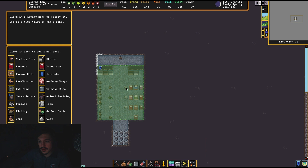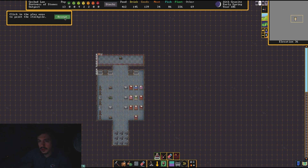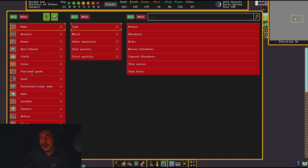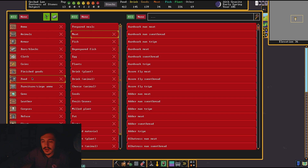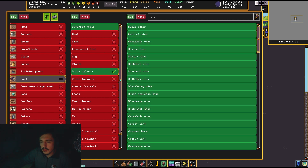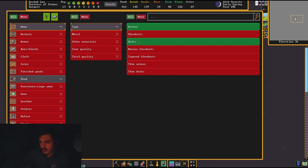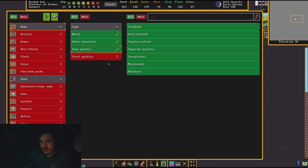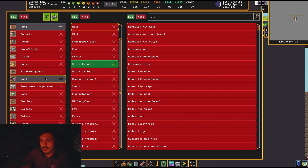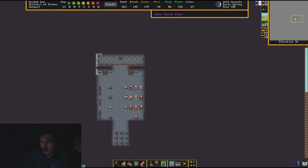Let's check out our barracks — it's looking mighty fine. We did give this to the squad. We're going to do custom supplies: your warriors carry a backpack and a flask or water skin, and they carry a drink and prepared meals. We'll do drinks, we'll do prepared meals. We're also going to go to ammo — we want to give them arrows and bolts, all materials. In here we're going to have meals and drinks, plus any ammunition they need. They're going to automatically store weapons, armor, and personal items in the chests.